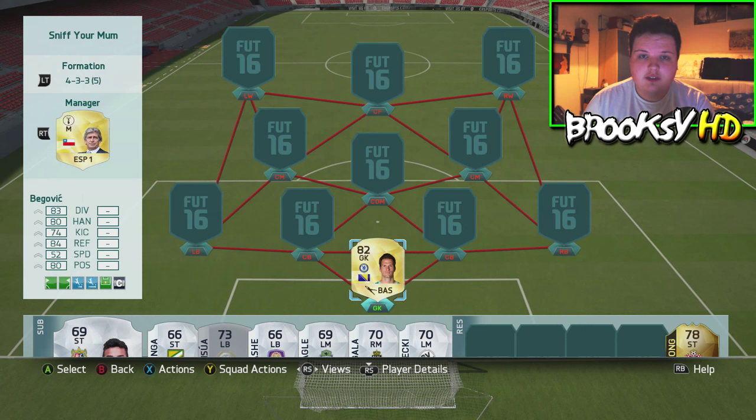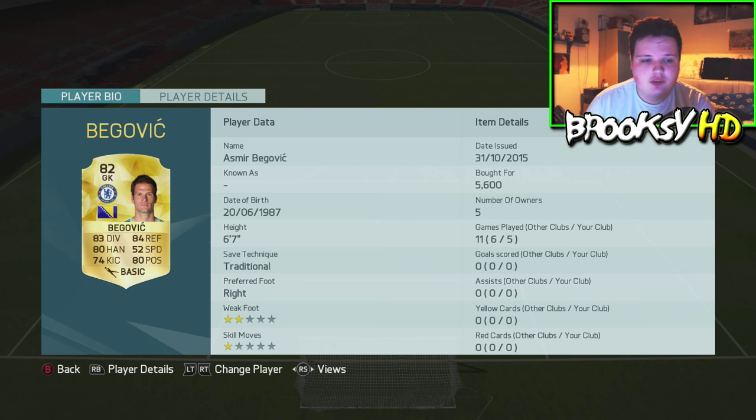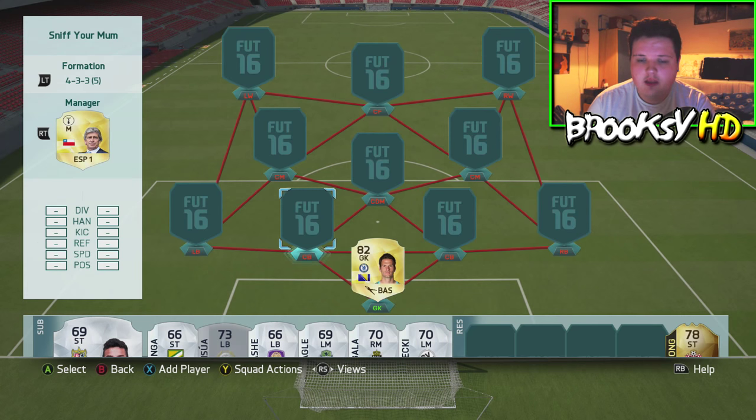Turns out it's awesome. In goal to start us off we have Asmir Begovic — everyone's OP goalkeeper, insane player, six foot seven, really really good goalkeeper. As always with these goalkeepers guys, if you have a bad experience with them it's not because they're bad goalkeepers, it's because goalkeepers in general are just not great on FIFA.